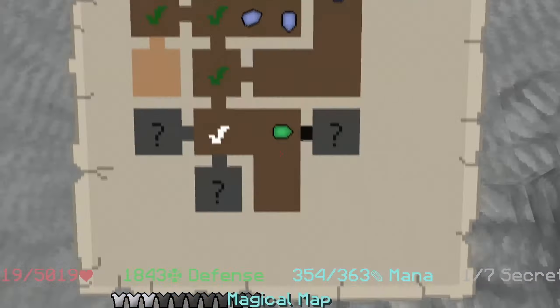Does it do the same amount of damage as if I just punch him? Let's see if we were to just punch him. Oh — 600k! You can use this as a melee weapon instead of just using the right-click.